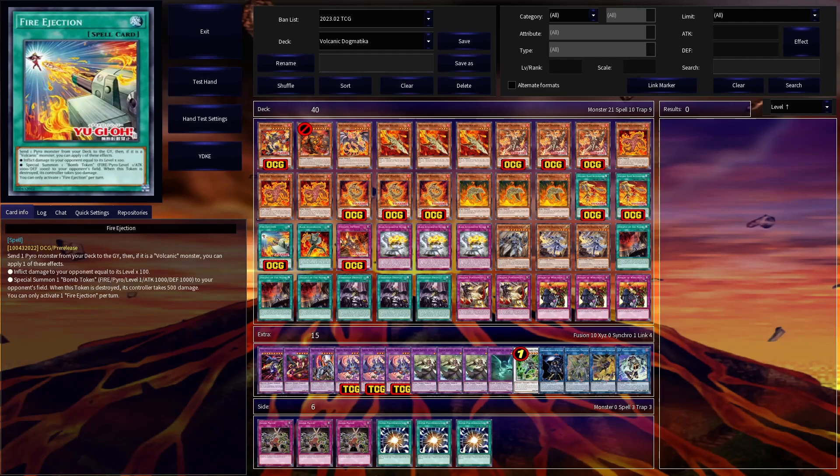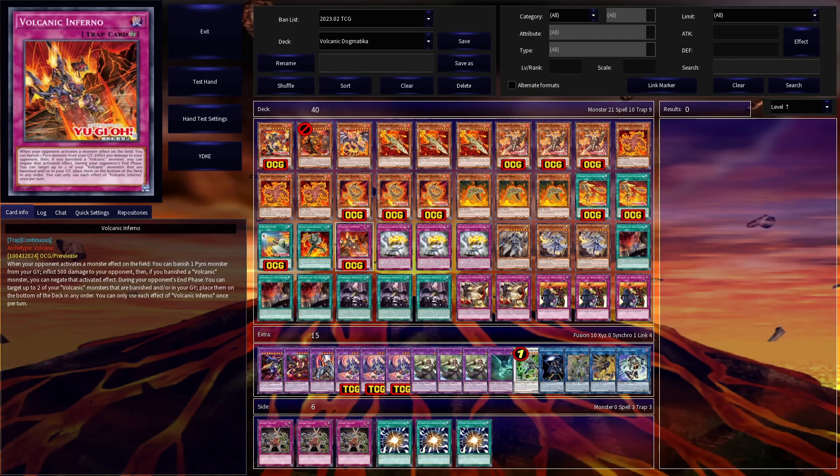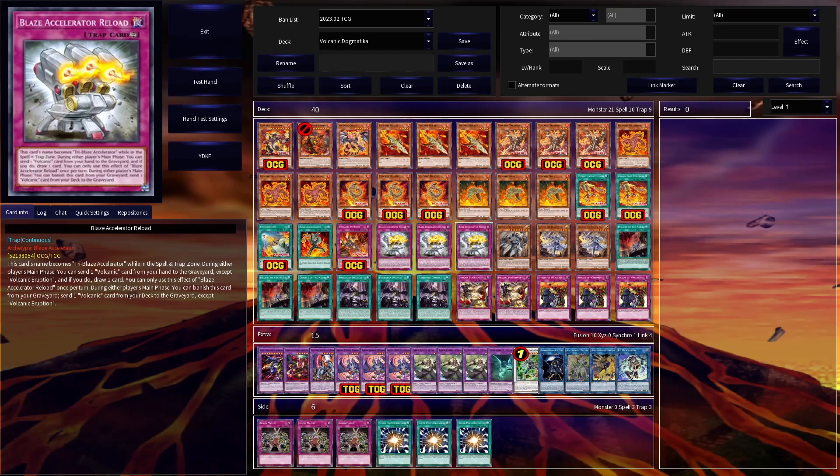I'm still experimenting with Fire Ejection, the ever-new spell. While it's likely the weakest of the new cards, a Foolish Burial that can either inflict burn or summon a token to the opponent's field definitely still has value. For the new trap card, I'm running Volcanic Inferno at 1. It's a very strong one and is easily searched off of Emperor's summon effect, or you can even search it off of Trooper. It doubles as both a monster negate — at the cost of banishing a Pyro from the grave — and resource recycling by shuffling back Volcanics from the graveyard or banished zone during your opponent's end phase. And for the expected inclusion in a list still running Scattershot, I'm running triple Blaze Accelerator Reload. While it's most notorious for its ability to quick-effect Raigeki with Scattershot, it's always a great setup tool that's worth running.